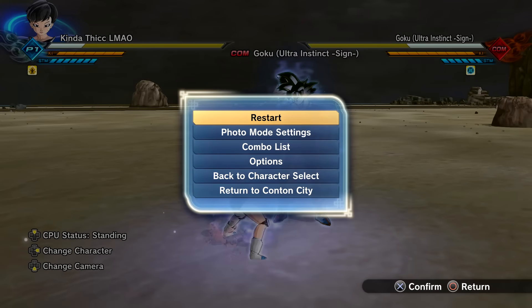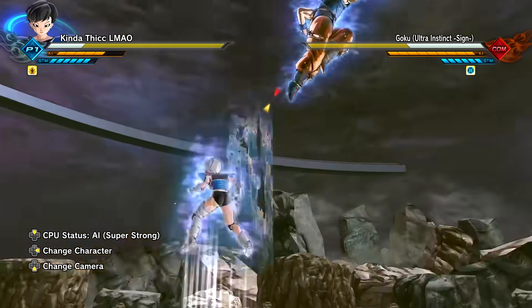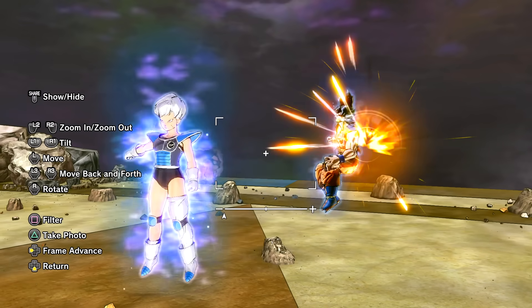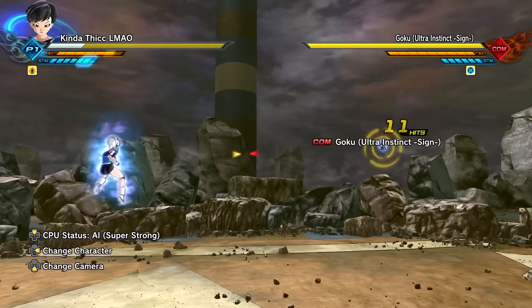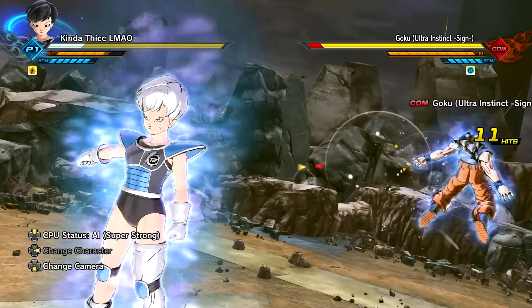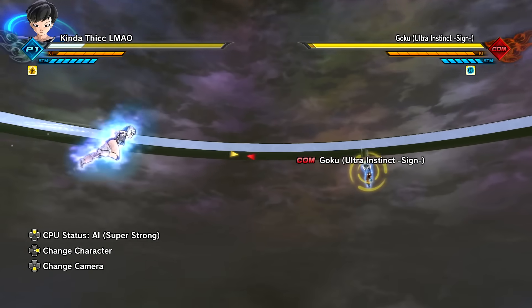Let's go over what it actually does. If you press X and time it while guarding, you perform Celestial Whirlwind - it looks so sick, just like what Goku did to Jiren in the Tournament of Power. You can kind of spam it but that's probably not the best idea. From what I can see, it uses up two Ki bars for that.